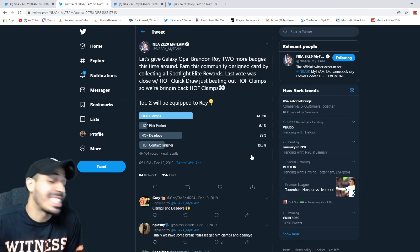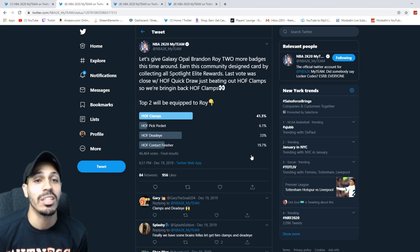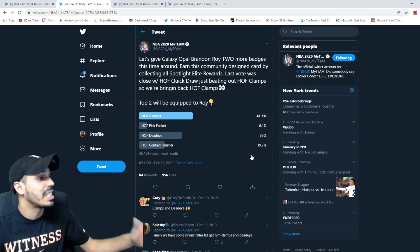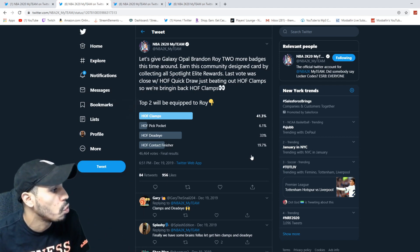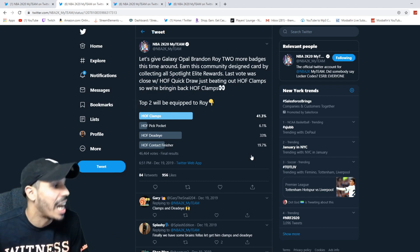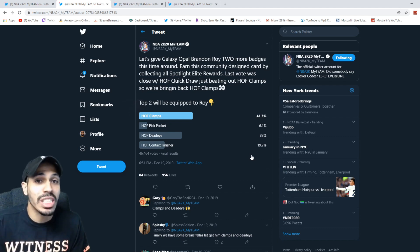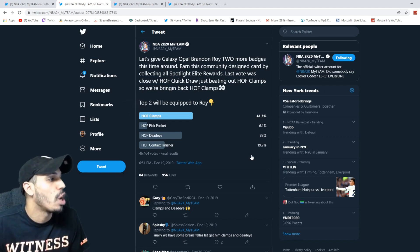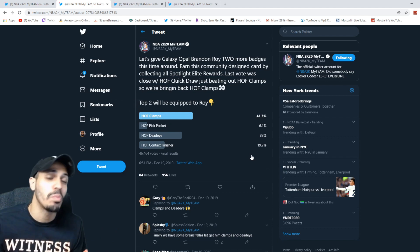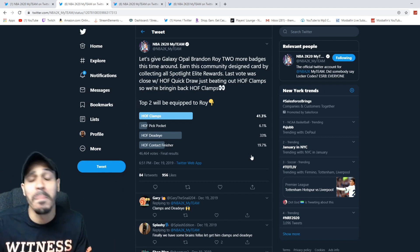Quick draw won, but then 2K gave us another option. Since it was close between quick draw and Hall of Fame clamps, they brought back Hall of Fame clamps — shout out to 2K for that, they realized a lot of us were upset. They gave four choices and said the top two would be added. The choices were pickpocket, contact finisher, and Deadeye, and Deadeye won with the second most votes. So we got clamps, Deadeye, range extender, and quick draw — all Hall of Fame so far on this galaxy opal Brandon Roy.